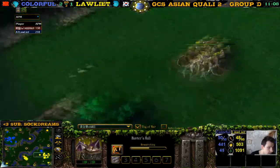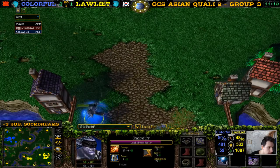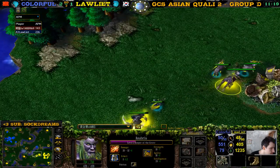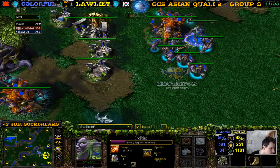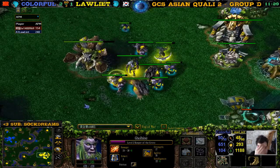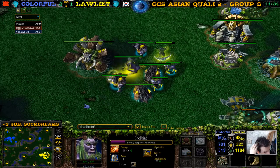Loliath is getting 2-2 even, and colorful is still not getting upgrades. So Loliath turned his supply advantage into an upgrade advantage. He has a level 4 and level 3 hero — colorful has level 3 and level 2. Loliath somehow got very far ahead; I think he grabbed more items, sold more items, used that gold for upgrades.